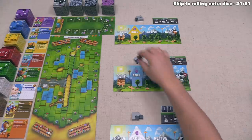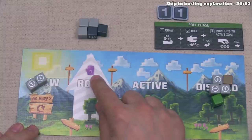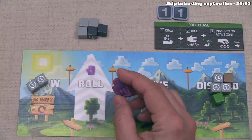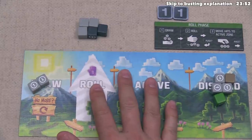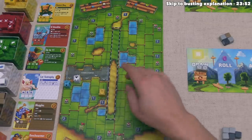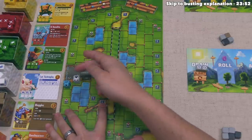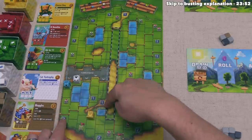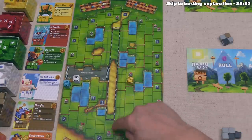We start the next round by passing the starting player die clockwise and drawing nine dice. We have a draw value of nine. We can pick up plus-one draw tokens by going up on the fan track, which would permanently increase our draw amount to ten. We can also roll more dice depending on how far behind we are from the person currently winning the race — this is determined by the red lines on the track.